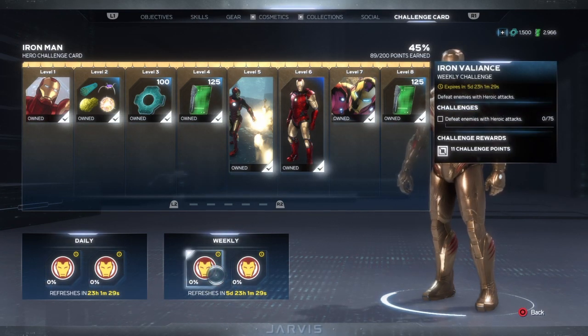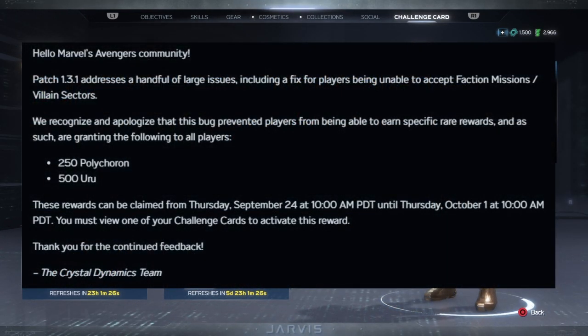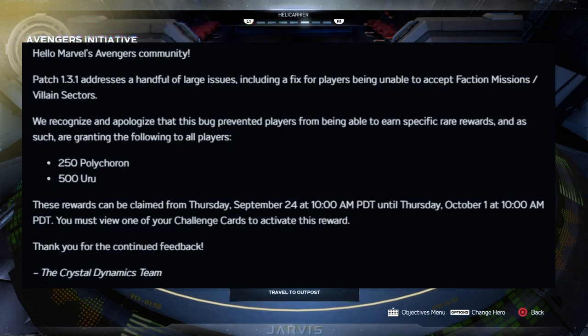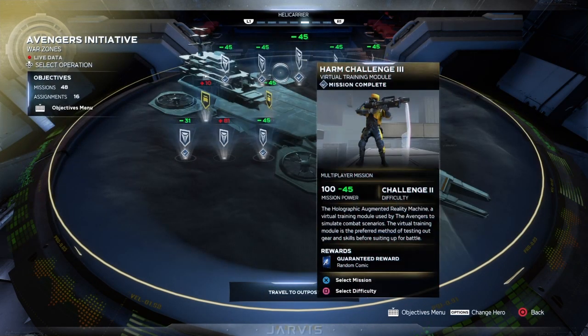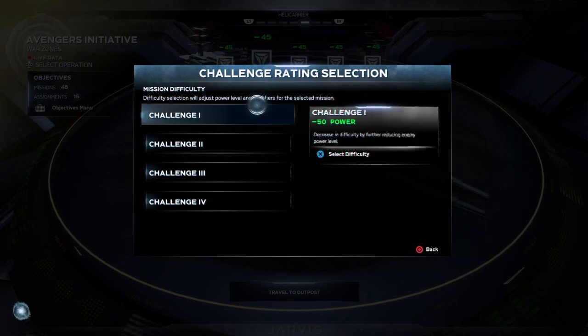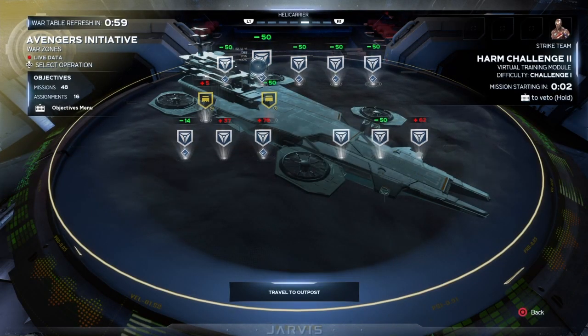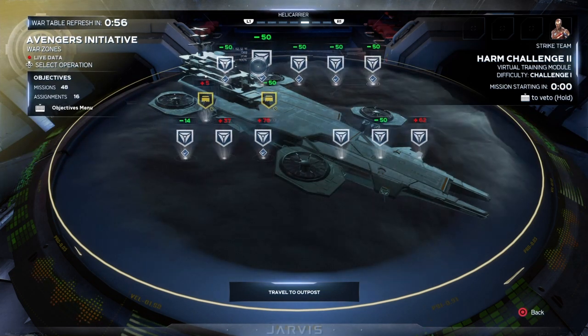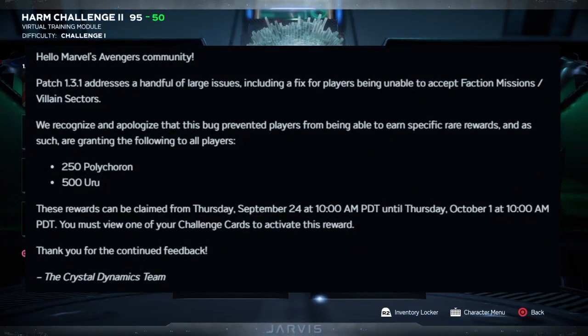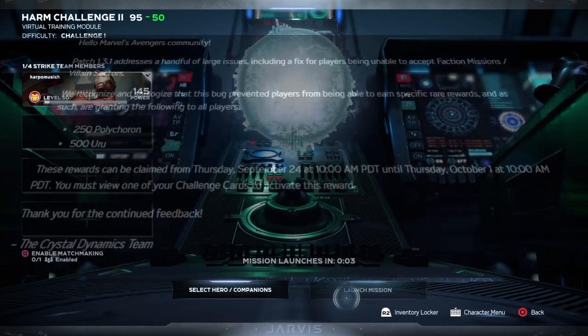Marvel's Avengers version 1.3.1 patch notes. They start off by saying hello to the Marvel's Avengers community. Patch version 1.3.1 addresses a handful of larger issues, including a fix for players that were unable to accept the faction mission villain sector — thank goodness for that. They also recognize that this bug prevented players from earning specific rare rewards, and as such they're granting players 250 Polycarron and 500 Runes. These rewards can be claimed from Thursday, September 24th at 10 a.m. Pacific Daylight Time through Thursday, October 1st at around the same time.